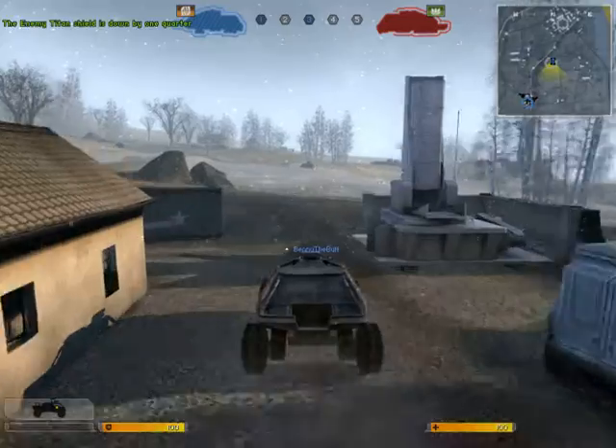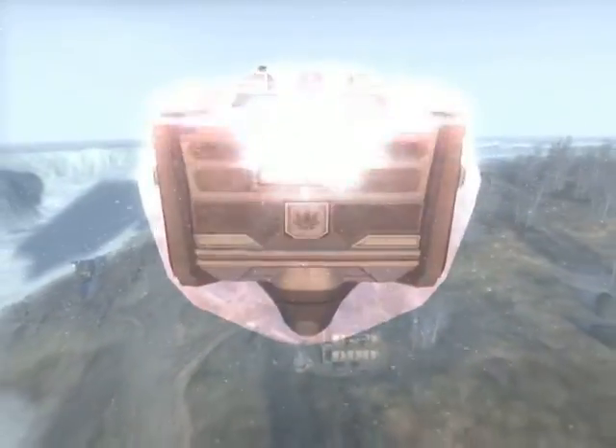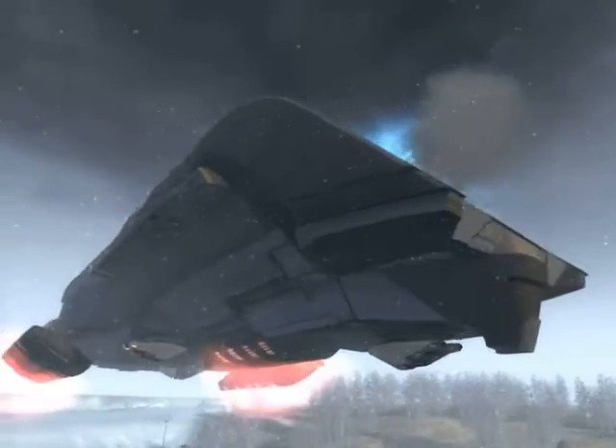The more missile silos you control, the faster you can drop their shield. Once their shield is dropped, the missiles will continue to do damage to the Titan, eventually destroying it.